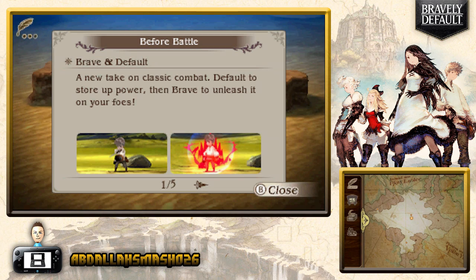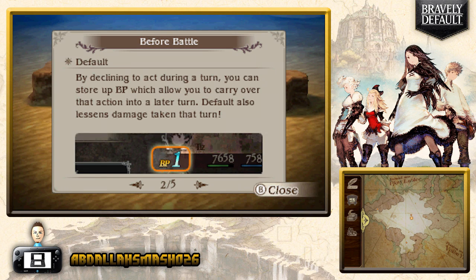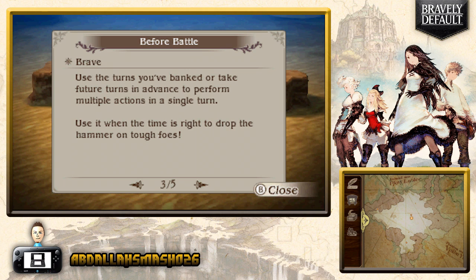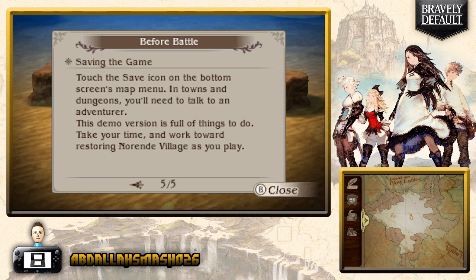Before battle, here are the Brave and Default mechanics — a new take on classic combat. Default to store up BP, then Brave to unleash it on your foes. By declining to act during a turn you store up BP, which lets you carry over actions to a later turn. Default also lessens damage taken. You can use banked turns or take up to four future turns in advance for multiple actions in a single turn — high risk, high reward. Taking advance turns drives your BP negative and you recover 1 BP per turn, unable to act until you reach 0.